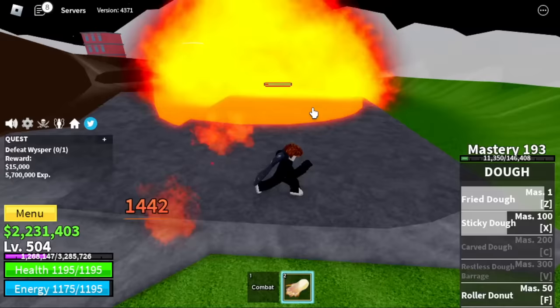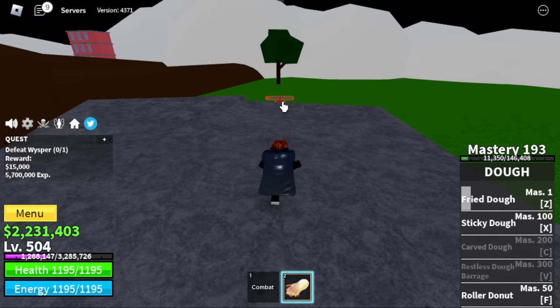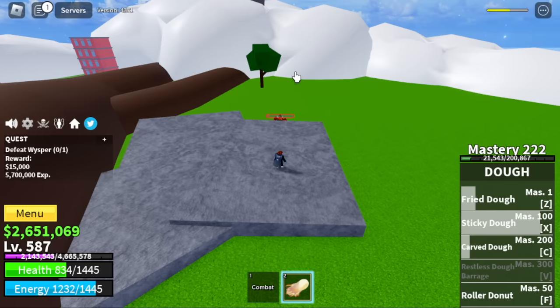The explosion of the Bazooka cannot damage us. Just create distance and use your skills. We're going to unlock our C skill: the Carved Doe. There you go — now 4 skills unlocked, one more to go. Target here is 637.